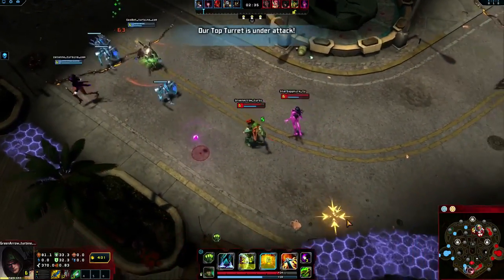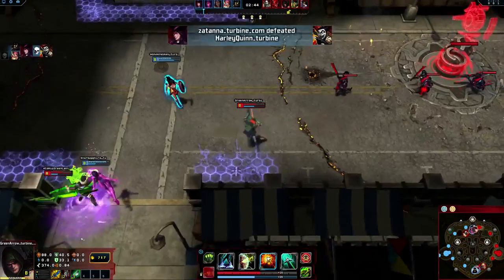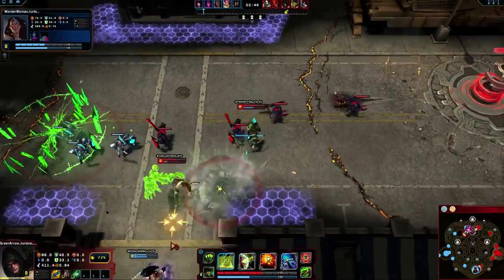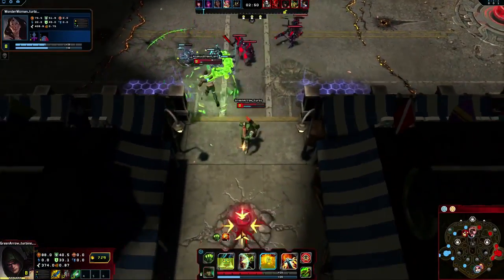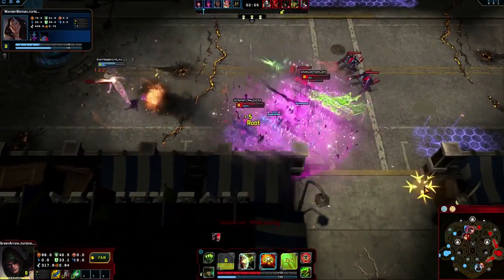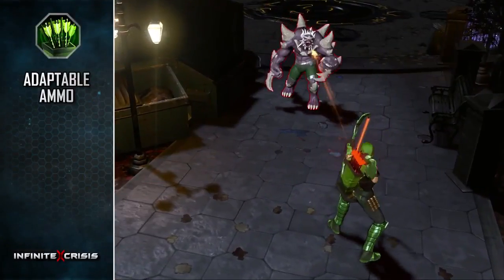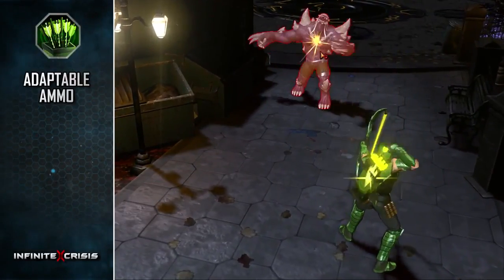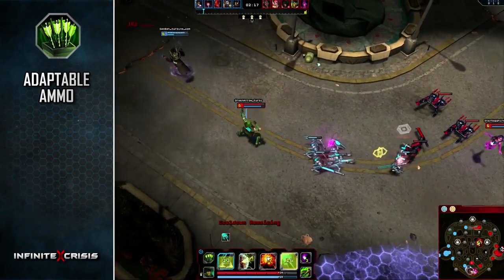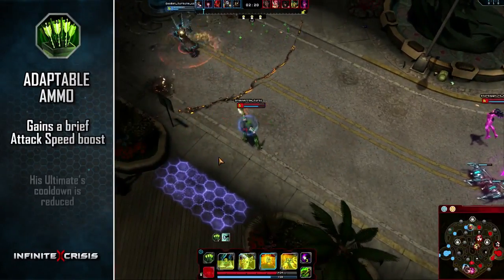When used, each of his first three skills provides a unique stance bonus that remains in effect until a different stance-altering skill is executed. When switching to a new stance, Green Arrow's next basic attack is empowered with a unique arrow bonus. His passive is Adaptable Ammo: when Green Arrow uses Super Foam Arrows, Ballistic Arrows, or Thermite Arrows, he gains a brief attack speed boost and his ultimate's cooldown is reduced.